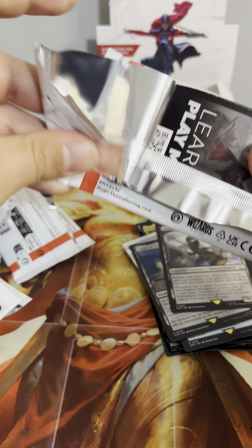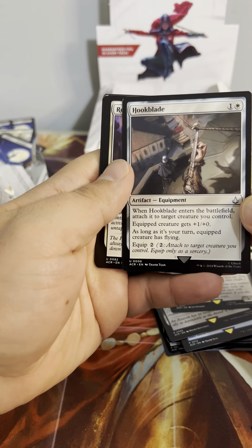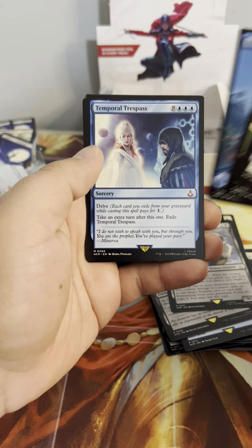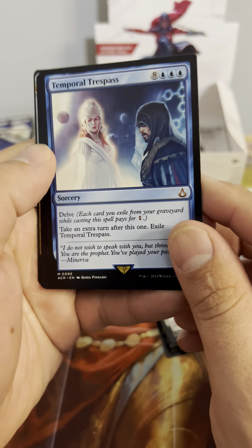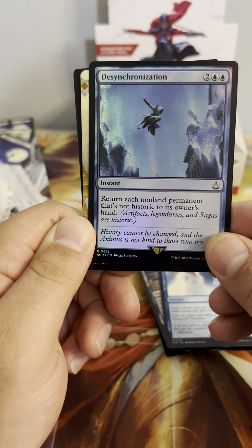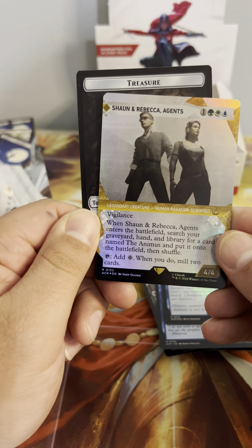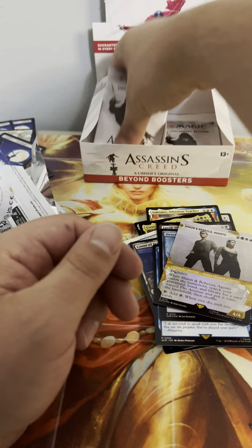The showcases are becoming less impressive the more copies of the same one I'm getting. Hook Blade, Reconnaissance, Island. Hey, we got the Temporal Trespass reprint — the fresh art, that's a good reprint. Desynchronization — return each non-land permanent that is not historic to its owner's hand. And we got the showcase Shaun and Rebecca Agents — not bad! That was a really good pack.